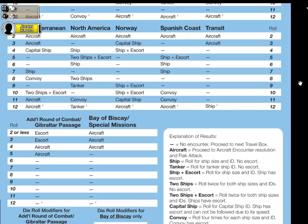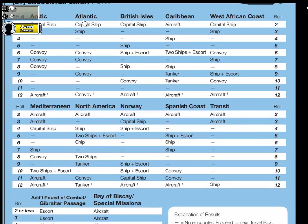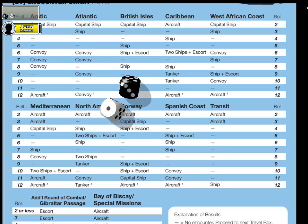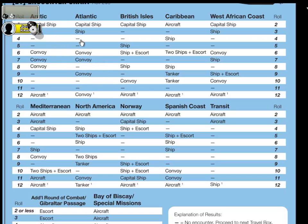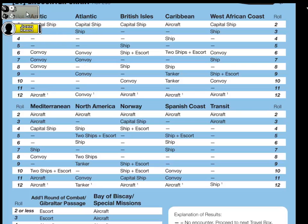Now we are going to do another encounter check for this next space. Going to the encounter chart and finding the Atlantic — it's next to the Arctic. Notice the activity quickens quite a bit as far as possibilities. Rolling 2D6 again — I rolled a 4. A 4, believe it or not, is no effect. Going back to our Type 7C, there is no encounter in that first patrol area. Each space in game terms represents about two or three days of time.